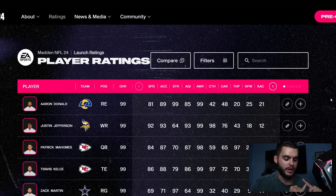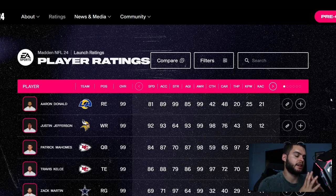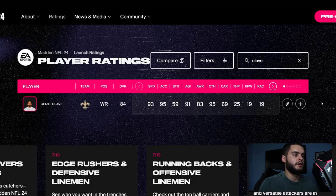The criteria for this list is pretty simple: height, speed, age, and excitability — some guys are more exciting to play with. For example, DJ Chark on the Panthers is 94 speed, 95 acceleration, six foot three or four, but he's 26-27 — it's too late to build him. A five-foot-eight receiver with 93 speed as a rookie sounds good but he's too short, gets bumped and isn't physical enough to hold on.